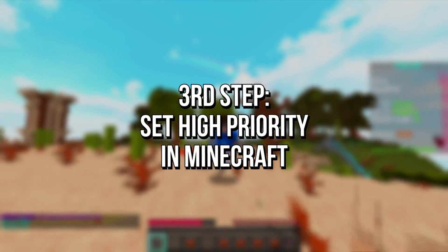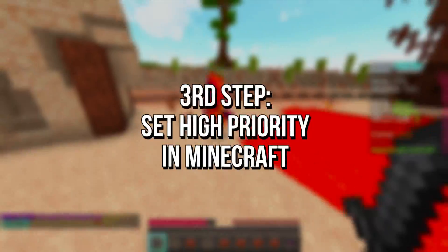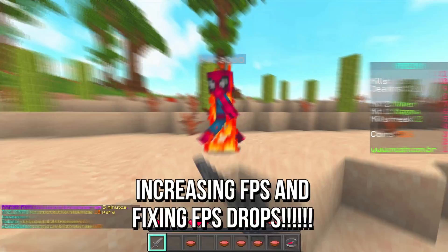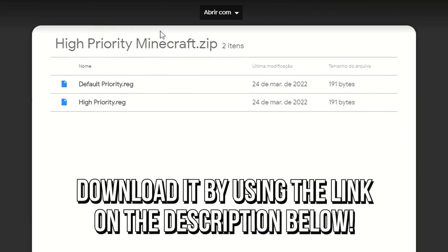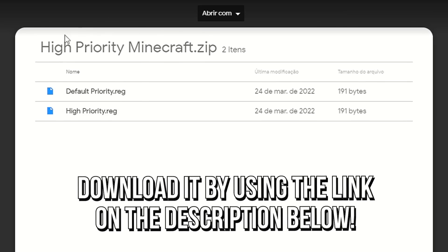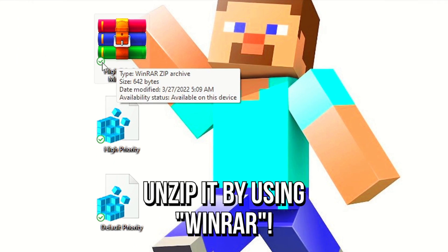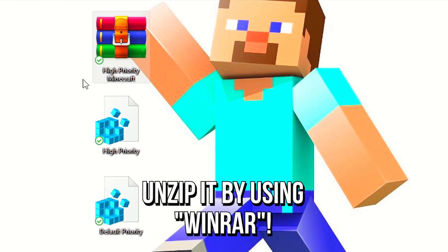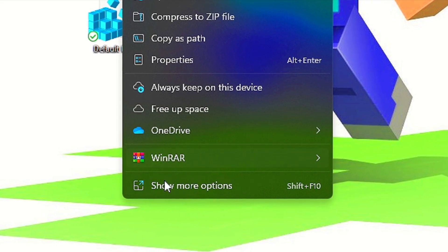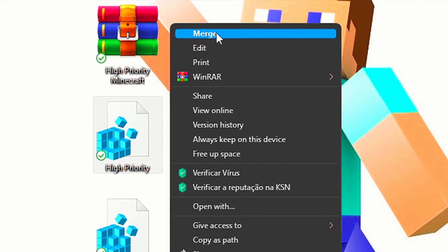In the third step, you're going to set High Priority in Minecraft to make your system dedicate more performance to it, increasing FPS and fixing FPS drops. First, download the file High Priority Minecraft by using the link in the description below. After that, unzip the file to your desktop by using WinRAR. Now right-click on the file High Priority, click on Show More Options, and then select Merge.